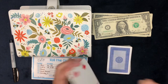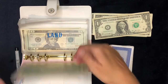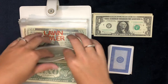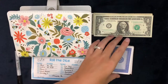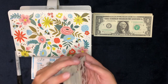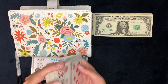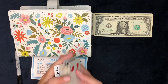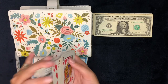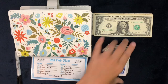Our next shoutout is Budget with Bess. She does cash stuffings and savings challenges. She recently shared on her channel that she got monetized on YouTube — she shared her first YouTube check and how she was cash stuffing that. If you guys haven't checked out her channel, go check her out. Next up is number 8 — eight is appliances. We'll put one dollar in there.